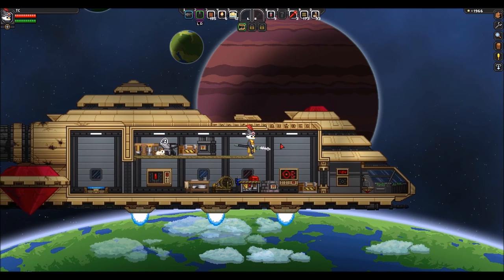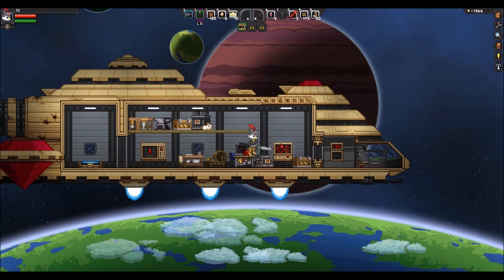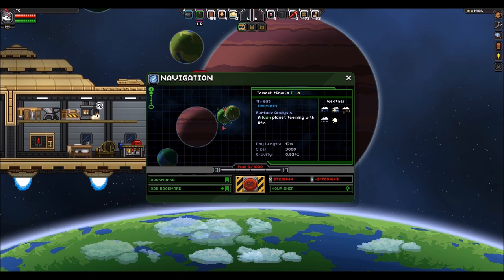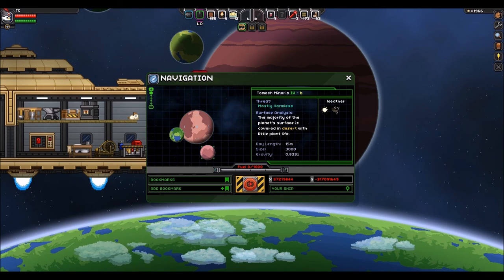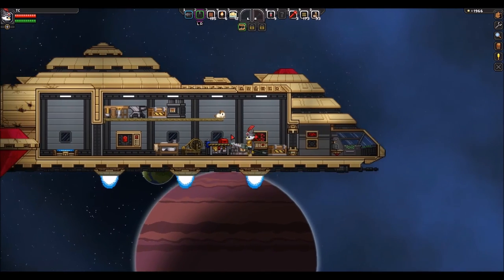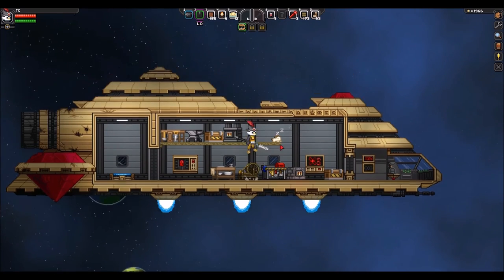I think the best route is probably just to go planet hopping, just go planet to planet. There's not really a reliable way to find those things, so I guess we should just hop over and check out our local system. I'm gonna go ahead and find some desert planets, let's just go there and see if we can find some oil or something. We'll scour the surface of the planets, explore a little bit, find some new items, and have some fun.